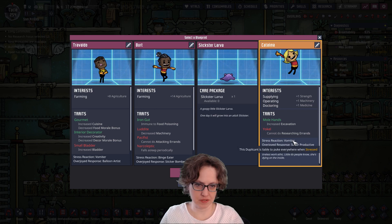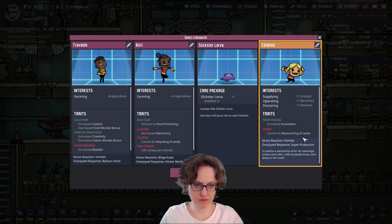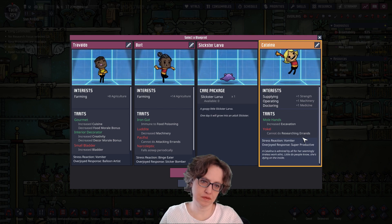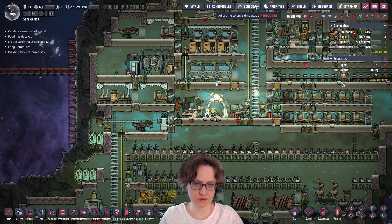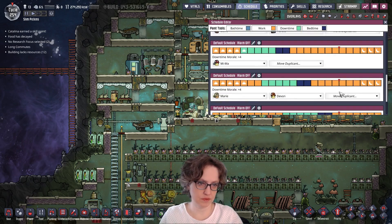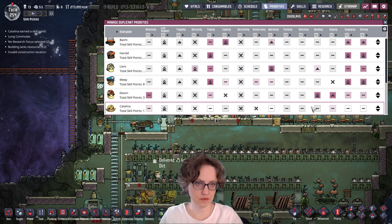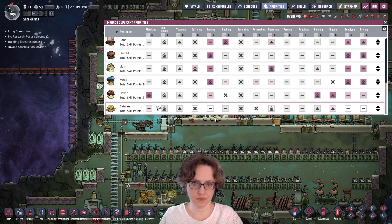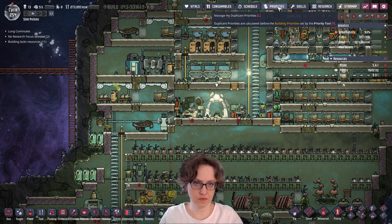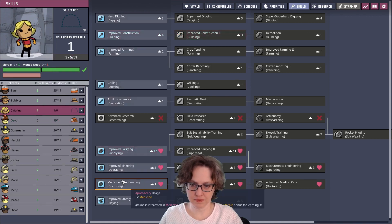Let's take a look here — supplying, operating, doctoring. This one's kind of nice. We've got plenty of food. What the heck. Let's go to her schedule. She's about — yeah, this is fine. Catalina: priorities, another operator, builder, digger. And skills — there she is. Let's start her here.